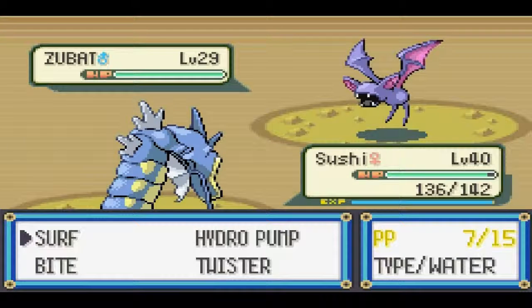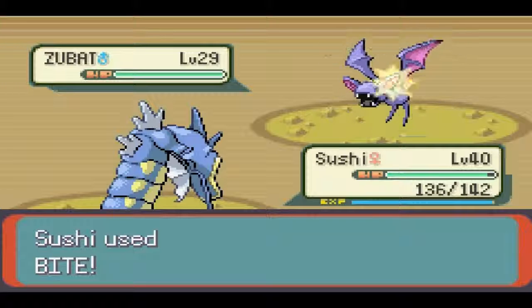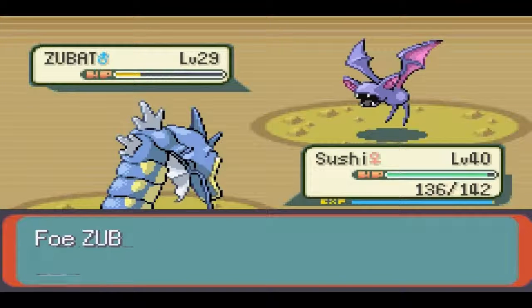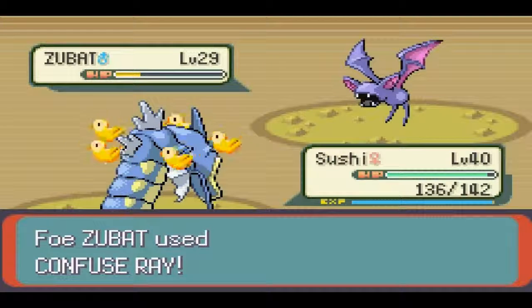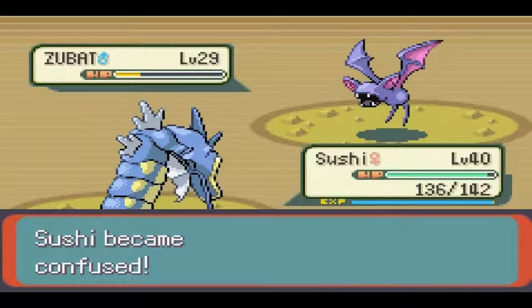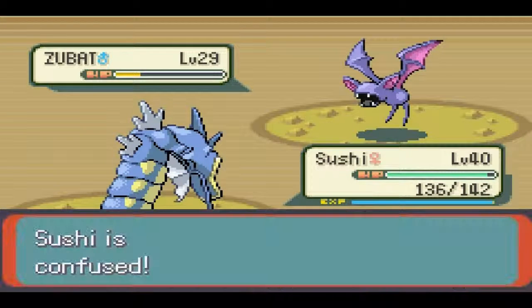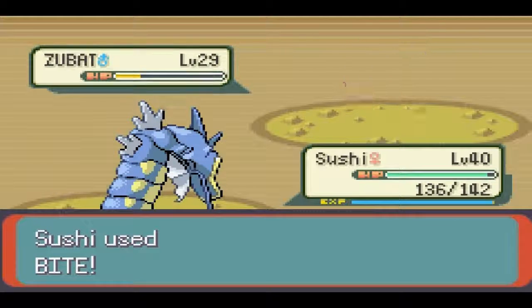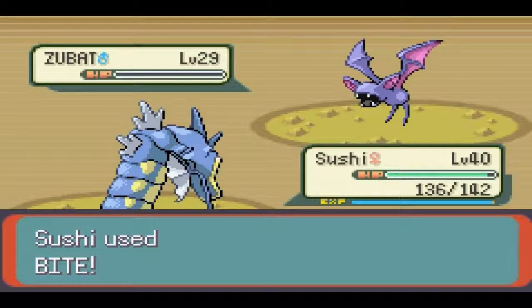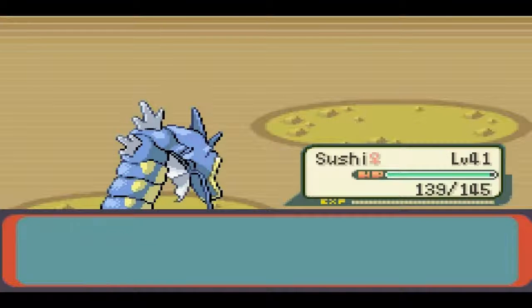I'm just gonna free them all — I'll just destroy Maxie and hopefully they'll all go crying home to Mama. I'm just gonna go for a Bite, and that almost kills it in one hit. So I'll go for a Twister next and just take it out really easily. Okay, I'm confused again — Sushi keeps getting confused, it's kind of annoying. Actually, I'm gonna go for a Bite again just because it has more PP. And I use it right through the confusion — that's awesome. Sushi's just rocking everybody, about to level up to 41.